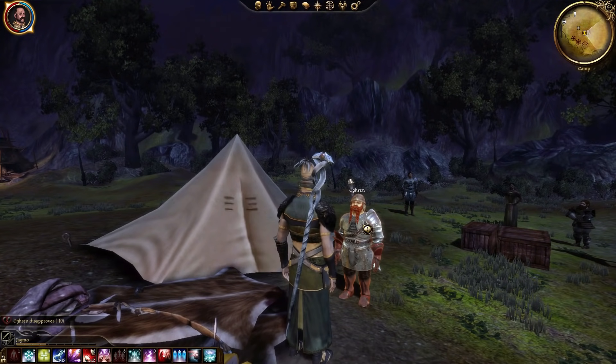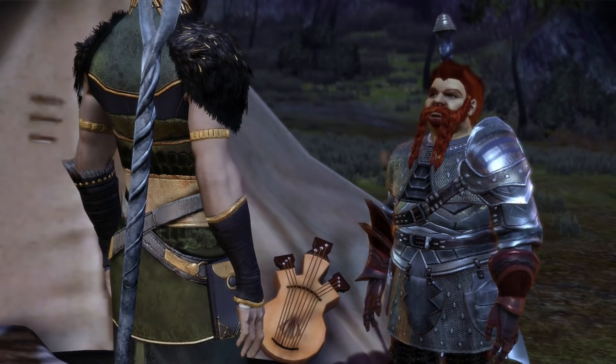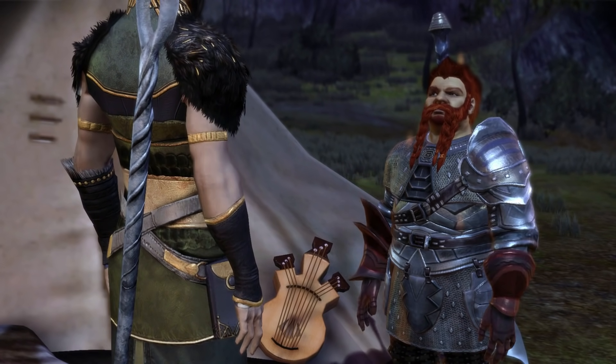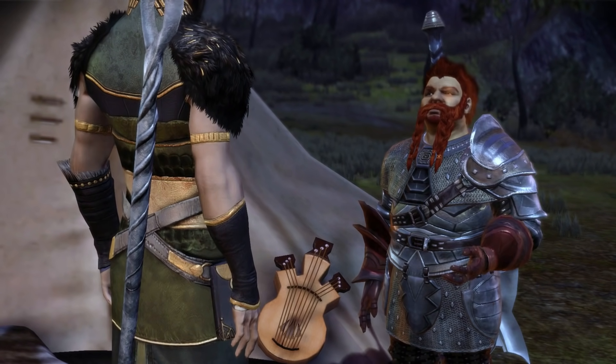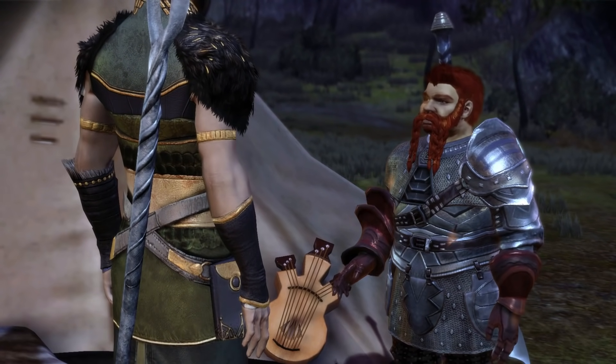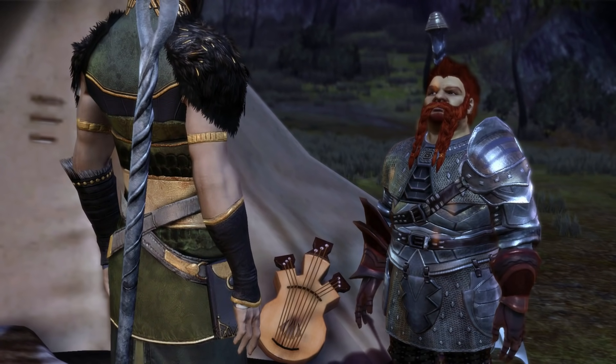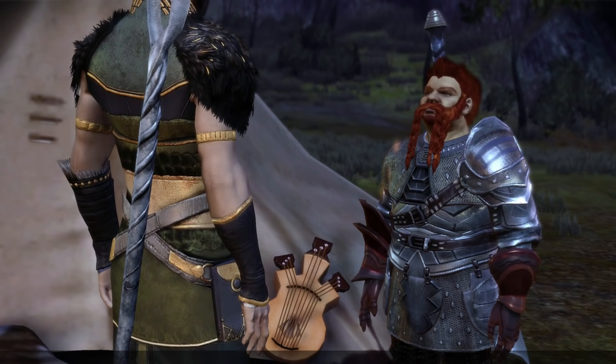Once you reach negative 100, speak to him in the party camp and he'll tell you that he's sick of your shit. Choosing the dialogue option, "If you're scared of the darkspawn, you can just say it," causes him to attack you. That's it. I've had it. If saving the surface means working for someone like you, I say let the sodding world burn.